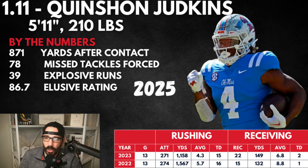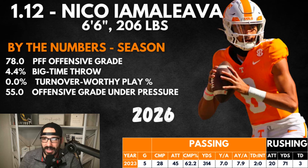At 1.11 — Quinshawn Judkins. We talked about him preseason as buyer beware. Early in the year he struggled with offensive line issues, but over time he got better. 871 yards after contact, showed missed tackles forced. He didn't really have the explosiveness or elusiveness but had other things. The 2025 running back class is very deep. Judkins is currently in the portal — we heard Michigan, Ohio State, and Ole Miss possibly. He did have a bounce-back year after a breakout freshman year.